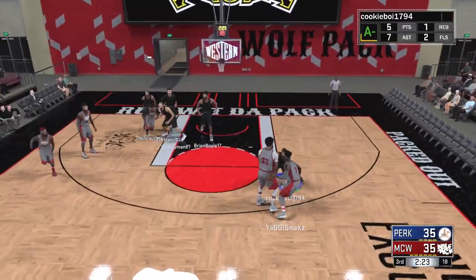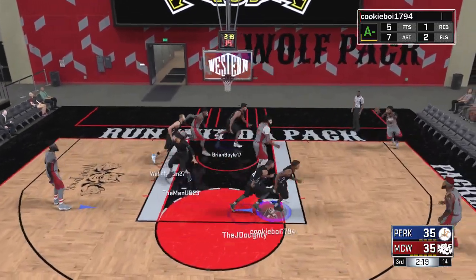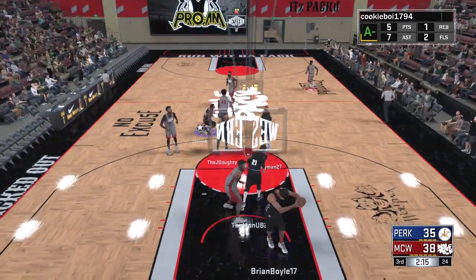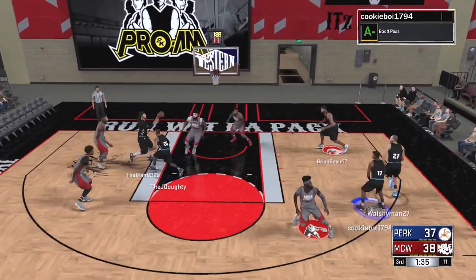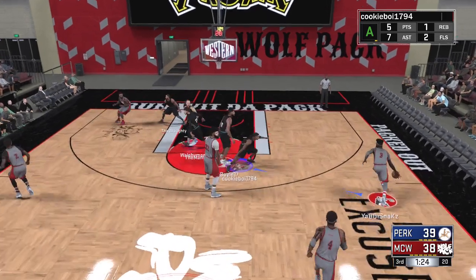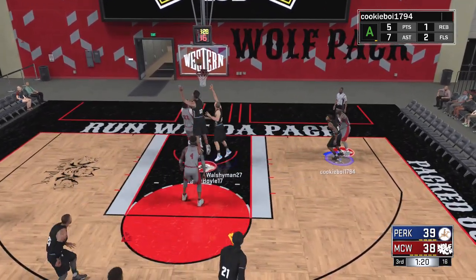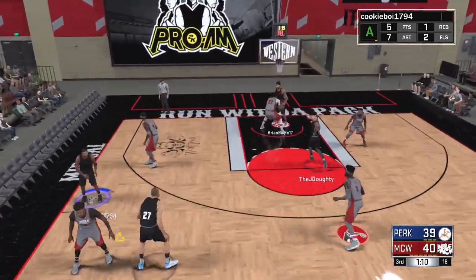Looking inside this time — Josh is mainly our game plan now. Since they're respecting the outside we go inside naturally, and it's working well, whether it's Josh's slasher build or Brian's big man. Those two have the hot hand. They get a corner three and take the lead. This is one of those games where no one ever goes on a big run — basketball is a game of runs, but in the Pro Am program this back-and-forth just seems to happen, making it a very intense and interesting game.